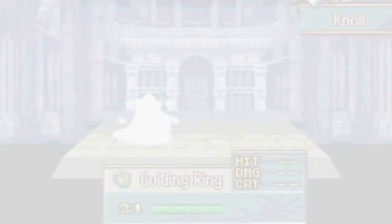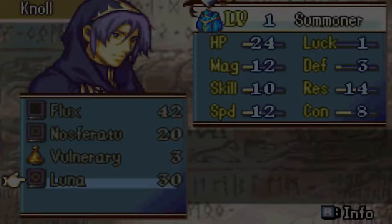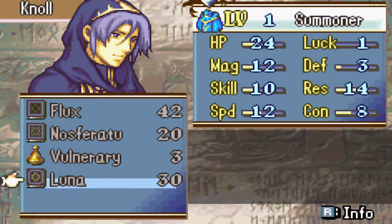What kind of stat growths do you get, Noel? I do have to be extra careful with him — he cannot take a hit. 24 HP. He could take a magic hit, but he would get utterly destroyed by basically anything else.